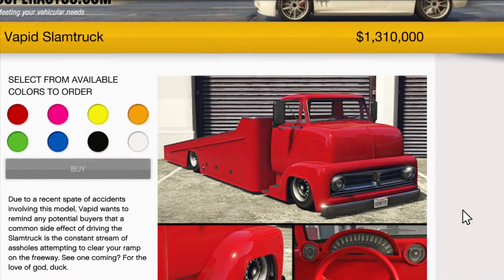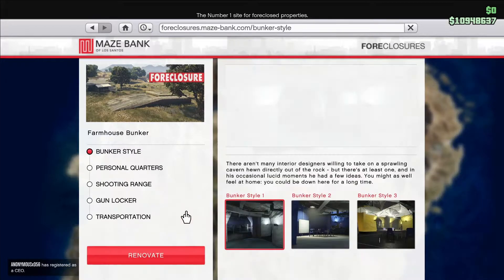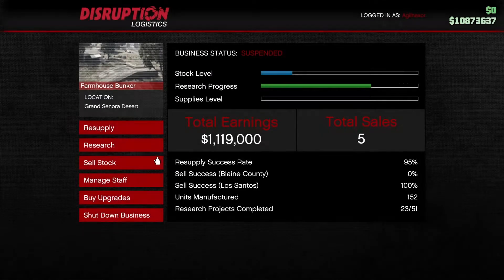In today's update, the Vapid Slam Truck was added to GTA Online. This week Bunkers and their upgrades are cheaper, and fittingly you get double rewards for gunrunning sales.